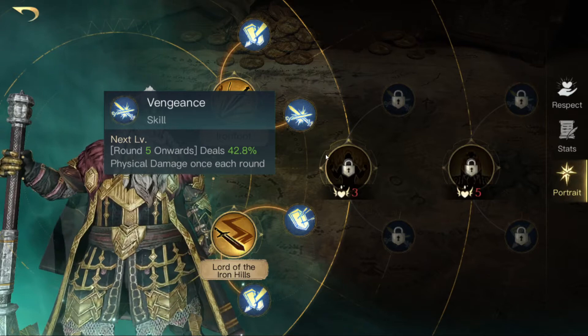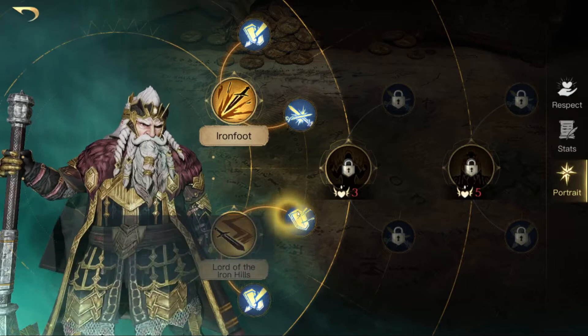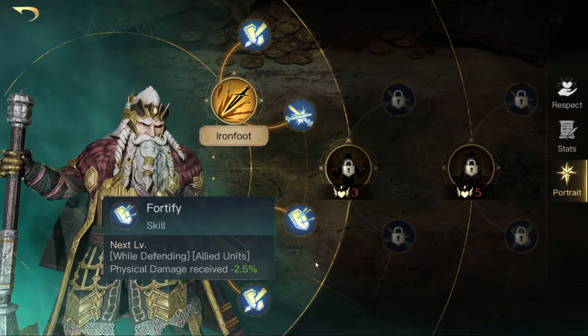Then there's Vengeance, and from round 5 onwards you will deal physical damage once each round. Also there is Tidal Lord of the Ironhills, so your dwarven melee units will deal more attack damage, and that can affect all dwarven units if you max it out. Then there's Dwarven Leader, so your dwarves will receive less damage and deal more damage and fortify, while defending allied units receive less physical damage, which is pretty strong.